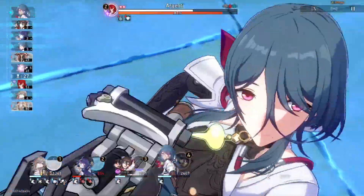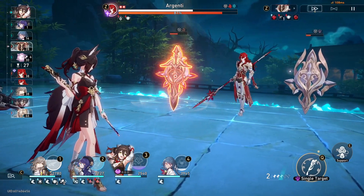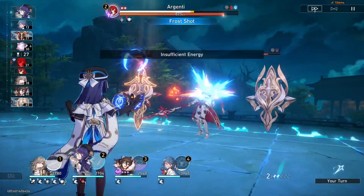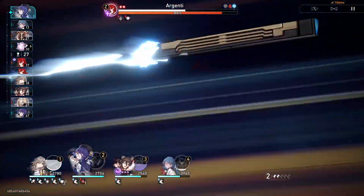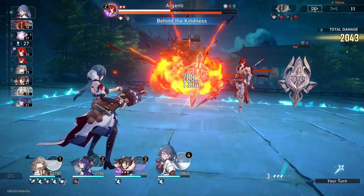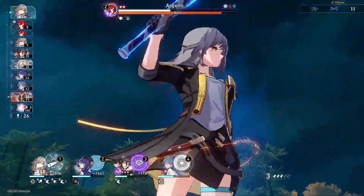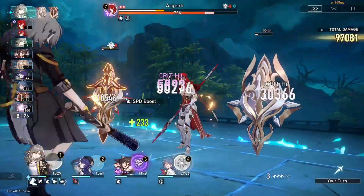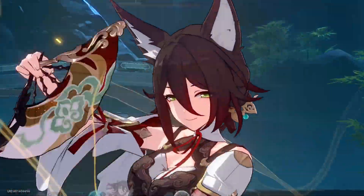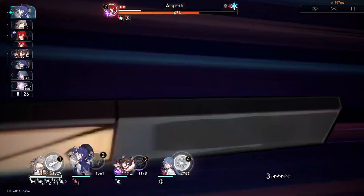That's the scariest attack the boss does. It'll use it on turn 2 in its first 3-turn attack cycle, then turn 3 in its second 3-turn attack cycle, so you do have to be careful with it. The spear tip will hit a little hard, but since it's enhanced, it's actually worth killing now. Trailblazer's ult energy is a little higher than I'd like it to be. We can kill the spear tip — that'll do a little bit of extra damage to the boss to kind of make up for not using a single target on it. I'll use Pella's ult, and this'll put the boss in weakness break range for Trailblazer.